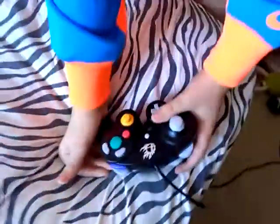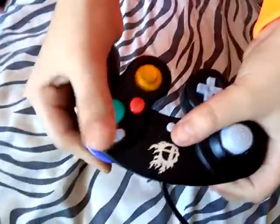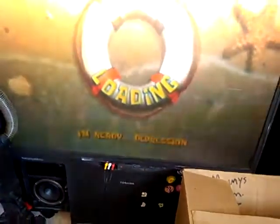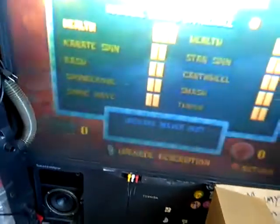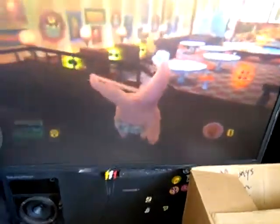Next one is Goofy Goober Patrick. Hold L and R again and the code is Y, Y, Y, Y, X, Y, X, Y. We're going to go to I'm Ready Depression to show you guys — we can go there because of the Goober missions cheat we did. All the codes will be in the description below. There he is — Goofy Goober Patrick, he has like a diaper on. That is Goober Patrick!